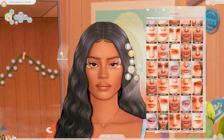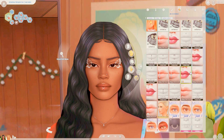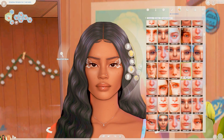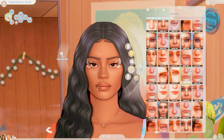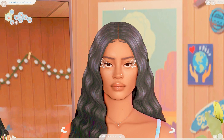Then we have the Tidy Details mod, which organizes your CAS sections. It's hard to explain, but it just sections off areas — it's easier to add more piercings, for example, without accidentally removing one. It's really useful once you understand it.